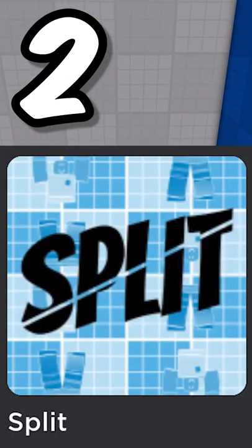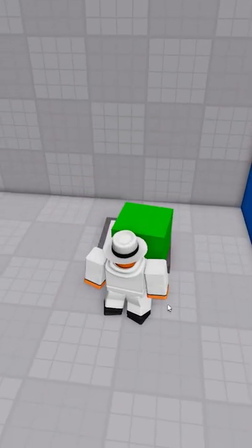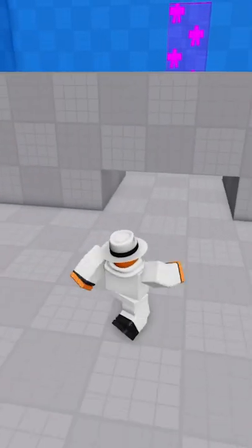Number two: Split. Split is a game where you go through different rooms and solve different puzzles, but the two halves of your body can detach and you have to complete these rooms by using the two halves of your body to do certain tasks.